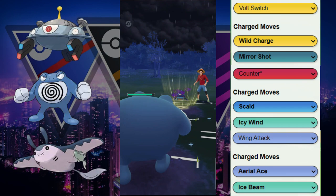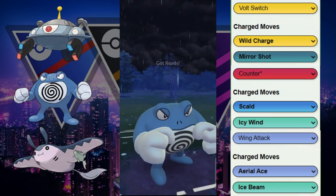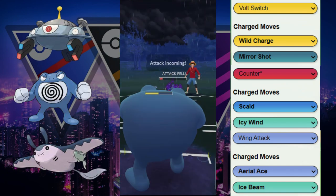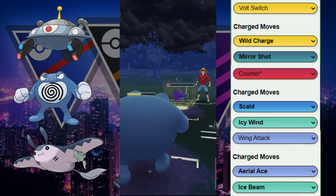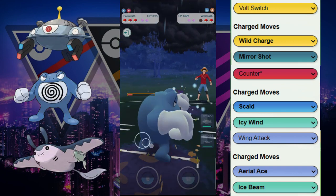We're getting switched out into the Shadow Wishcash, which is very popular right now. We're gonna switch into the Poliwrath — we know we can get to this Skull Bash here to apply some pressure, either to do some big damage or get a shield. We do get the big damage and the debuff right here.